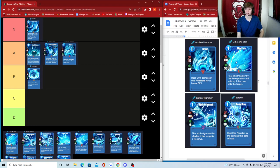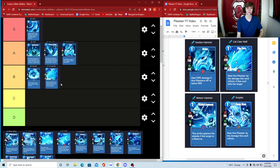Cat Claw Staff does 120 damage with 30 shield and heals this Pikaster by the damage inflicted if this card kills the target. The problem is you only get three or four opportunities to actually kill a target, and sometimes you don't — they could add additional shield when you think it's going to die. So I don't think Cat Claw Staff is the greatest card. I'm putting it in B tier.